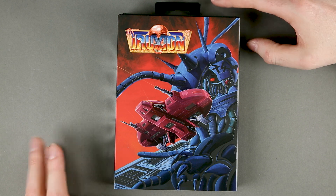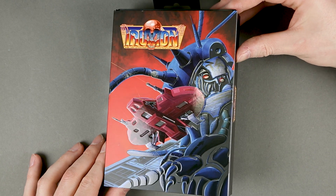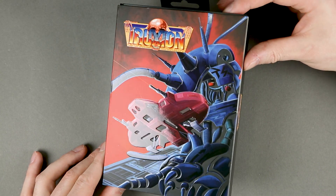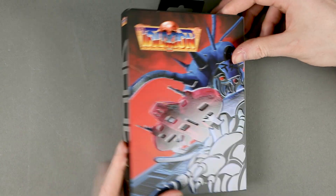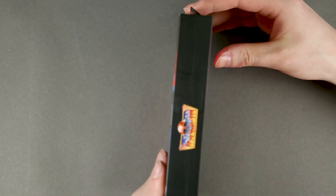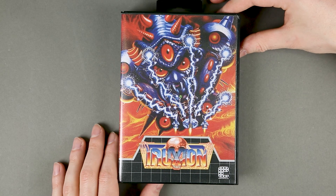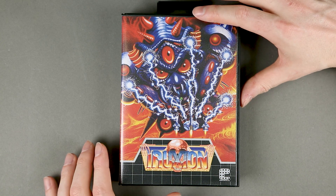Starting with Traxion: the slip case is printed in relief, and some elements are printed with a glossy finish over a matte background. On one side we have the indication that this is the first game of the Toplan collection, on the back the logo of the game, and on the other side the logo once again. This is the game case — a rather faithful reproduction of what a Mega Drive case would have looked like.